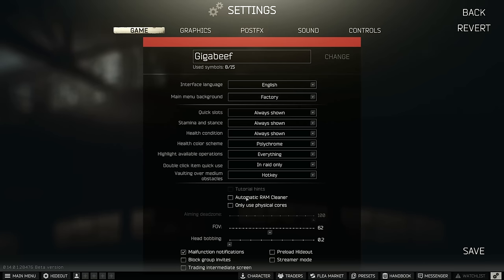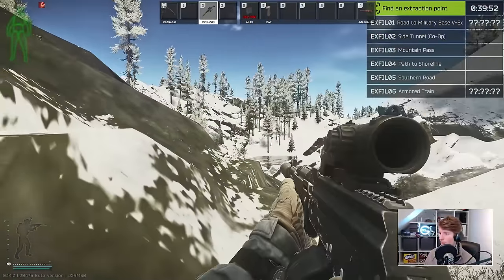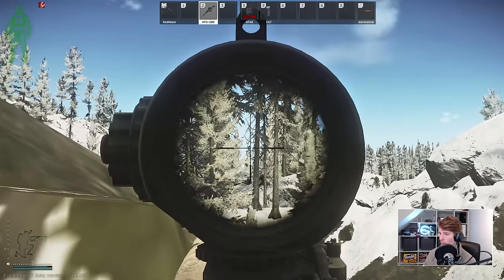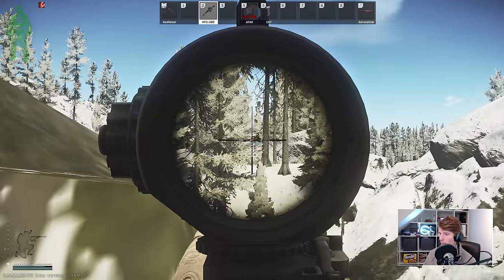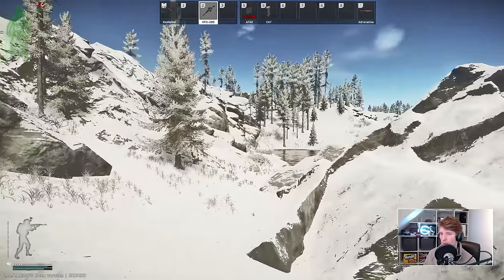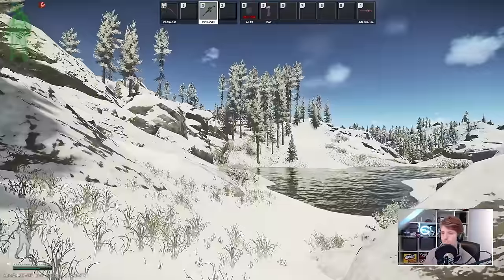After this we have automatic RAM cleaner and only use physical cores. These two are full of contention and myth. I find that automatic RAM cleaner doesn't really do anything for me - it does produce stutter sometimes. The same goes for only use physical cores; I've tried it many times on many different patches and it never seems to do anything. Some people use process lasso as well. I'd advise going over to Clement Time's channel and watching his videos on physical cores, as he goes into much greater detail about these settings and it's really not my forte.